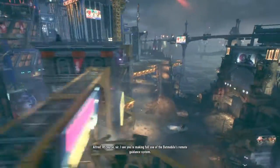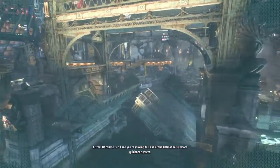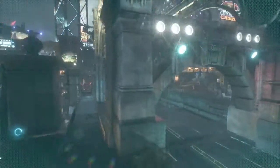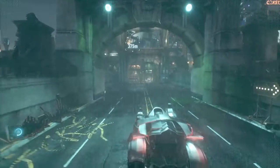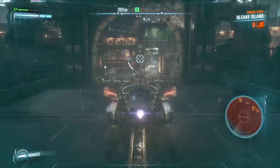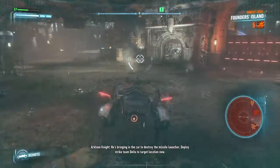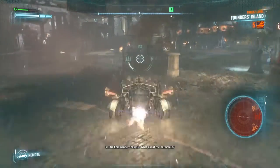Alfred, I need you to lower the bridges. Of course, sir. I see you're making full use of the Batmobile's remote guidance system. Sir, Batman's lowering all three bridges into Founder's Island. He's bringing the car to destroy the missile launcher. Deploy Strike Team Delta to target location now. Yes, sir.